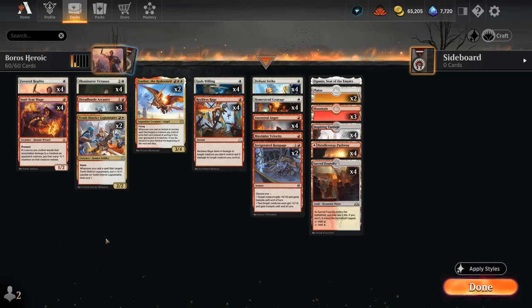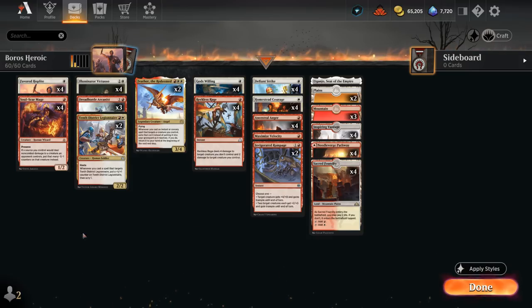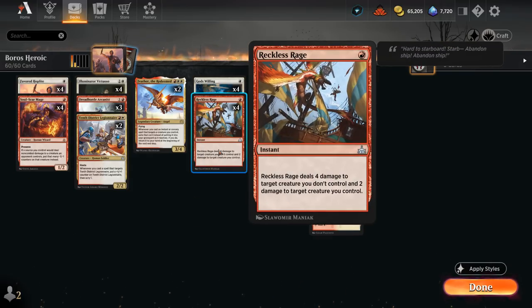The rest of our deck includes a ton of creatures that benefit from being targeted by various pump effects. We've got Soulscar Mage with prowess, getting +1/+1 until end of turn whenever we cast an instant or sorcery spell. It can also potentially turn damage into -1/-1 counters, which synergizes with Reckless Rage to shrink down large green creatures we otherwise can't easily take out.